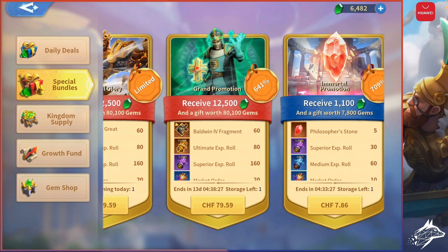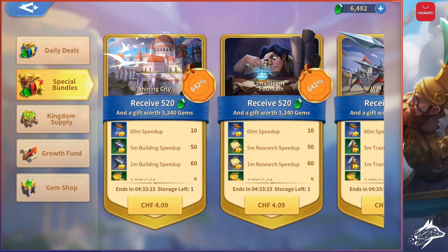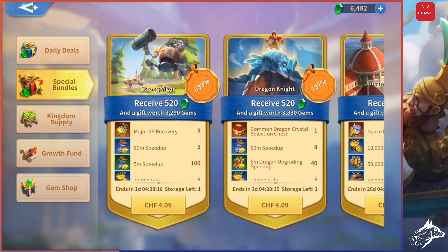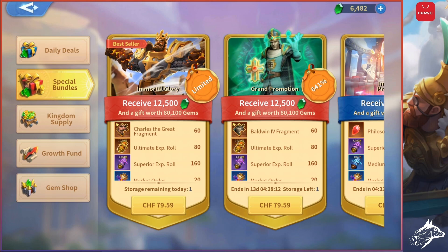By the way, if you want to buy bundles in this game, make sure to download the App Gallery and then download Infinity Kingdom from it. Then from the settings of the App Gallery, set your country to Germany or Switzerland, because a bundle that costs €100 on the Play Store or App Store will cost you 25–30% less here. If you want to know how to do that, just follow the links in the description below.